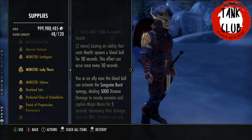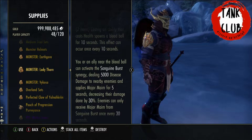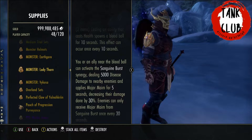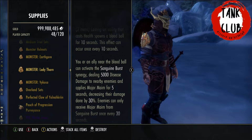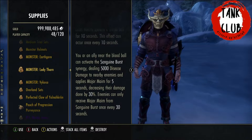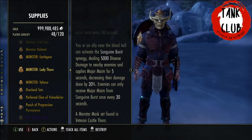When you use this synergy it causes Major Maim on the enemy, reducing the damage done by 30%. That's a huge debuff, and it also stacks well with Minor Maim, meaning you'll get a 45% damage reduction overall, as they are additive. So upon casting a health ability it will create a blood ball.